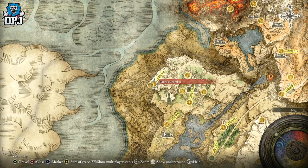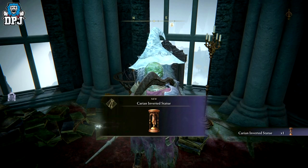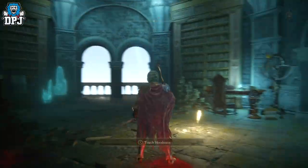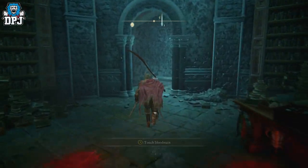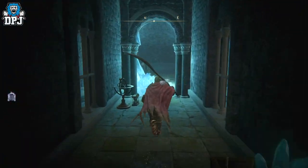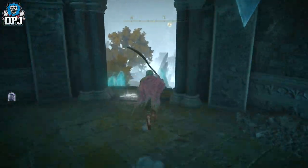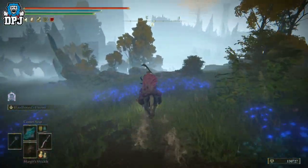I've already put out a guide on the complete Ranni's questline, which I'll put in the video description if you want to check it out. But she will eventually give you an item called the Carrion Inverted Statue. This is used for a completely different thing, but once I got this item and went back to Seluvis's Rise, the vendor that was once there was dead and his armor set was there to pick up. So I think you definitely have to progress through just the early stages of Ranni's quest to get this armor to appear.